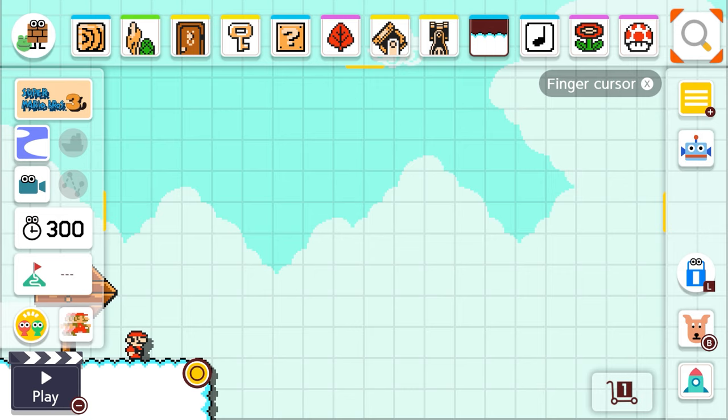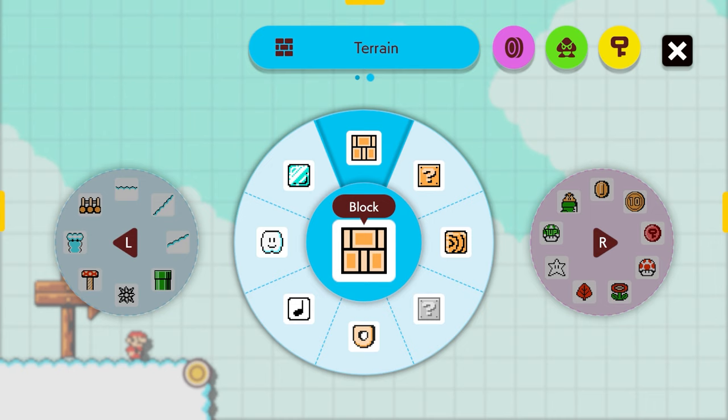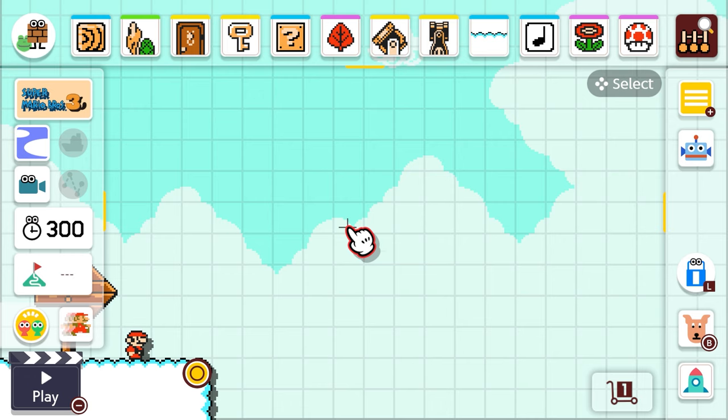Hey everybody, I'm Eep the Mouse and today I'm gonna make a super cool level. I'm going to call it Eep's Bridge is Falling Down and I'm gonna make it up in the sky so it really feels like it's a big deal that my bridge is falling down.